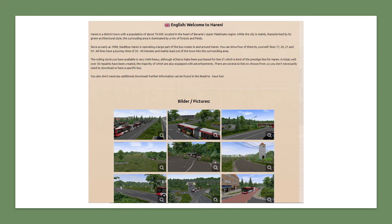A brand new semi-real map has been released called Harran. Harran is a district in Bavaria with a population of roughly 70,000 people. It has an architectural mix of forest and fields, so it's kind of a rural map with some villages. From the screenshots it looks quite nice. You have four lines you can drive: the 17, the 20, the 21, and a night line — presumably the N7.